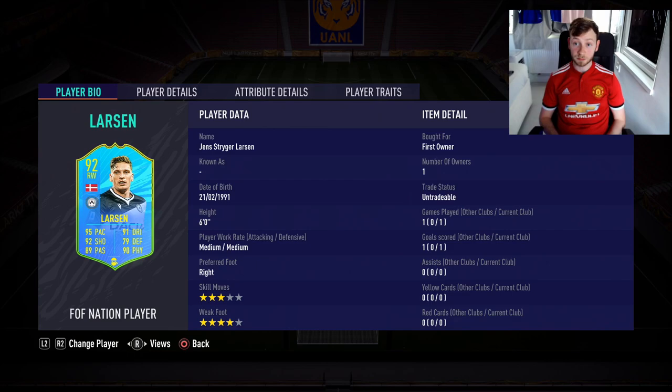Normally it's about three cards in one SBC. So today I've picked out Jens Stryger Larsson. He's only an 83-rated squad to complete, so he's very cheap. You're looking probably at about 50 to 60k at the minute as it stands on the market.